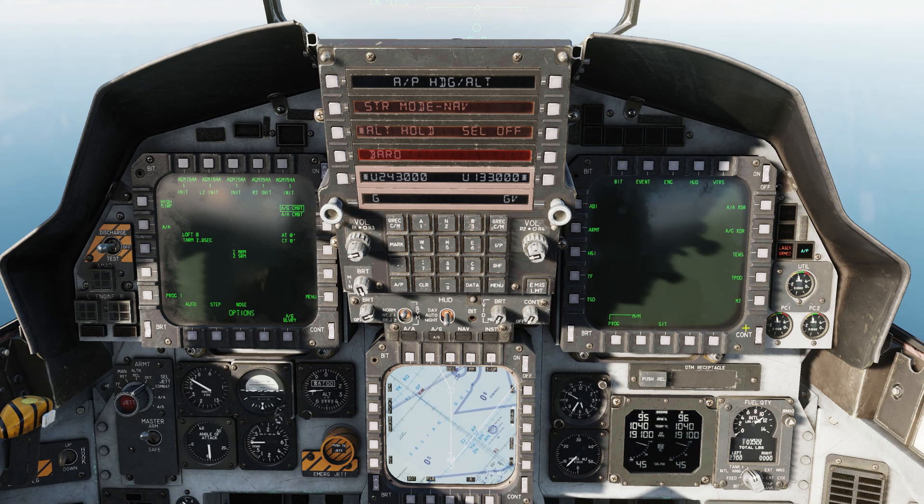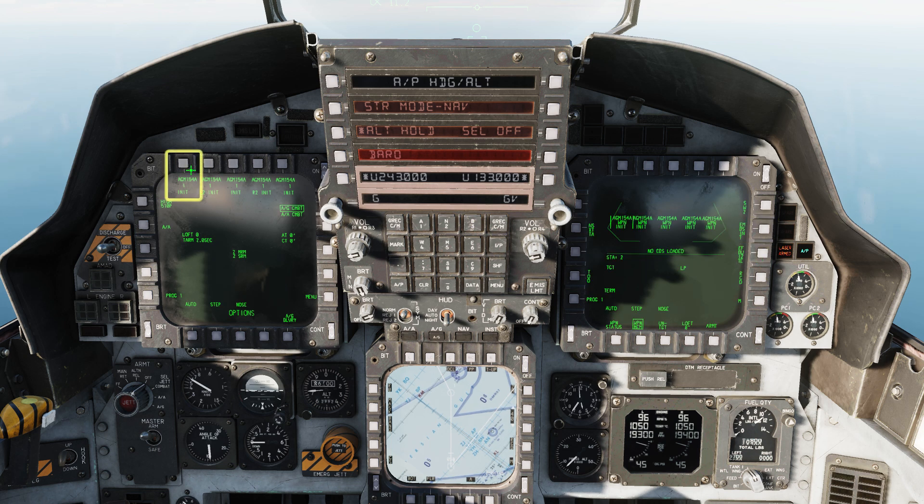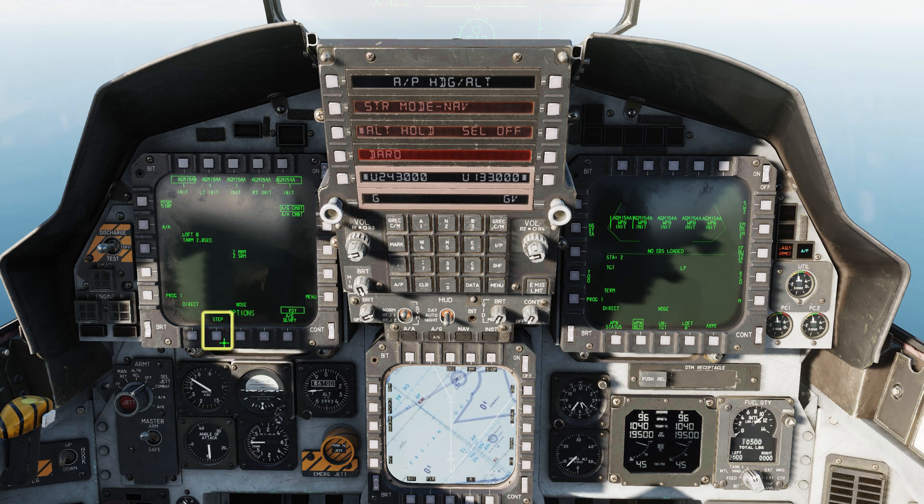On the right screen, go to the second menu page and bring up the Smart Weapons page. Select the outer two pylons with JSALs and the weapons parameters are Direct, Step, Nose Tail Fusing.